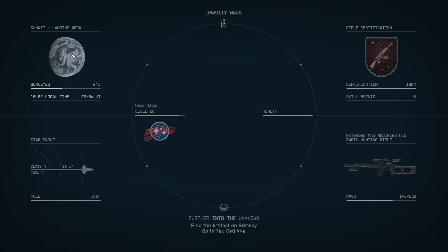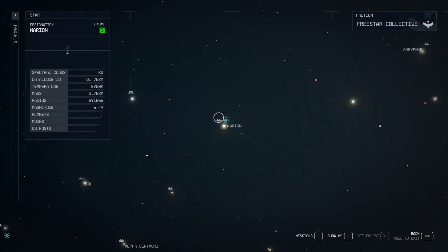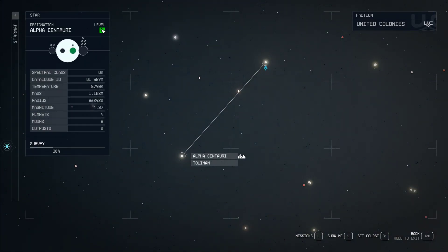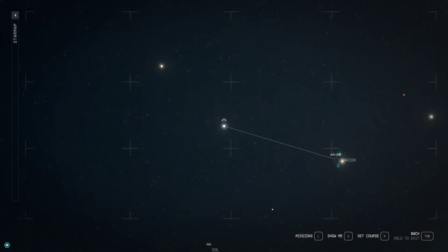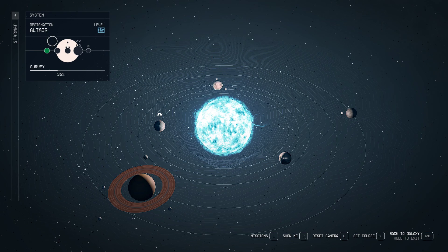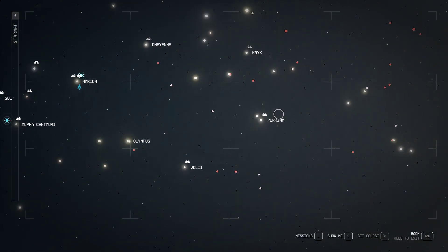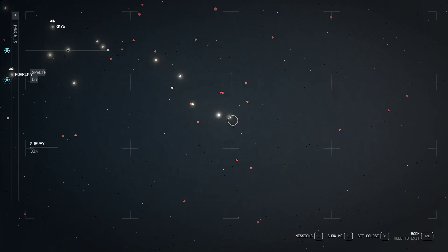Depending on your level — I'm level 28 — you need to go to a star system that is higher level than you. If you're at Alpha Centauri, that's only a level 1 system. The further out you go, the higher level things get. For example, Altair is level 15, and most of the red areas have really high level systems. There was one I was farming down here.